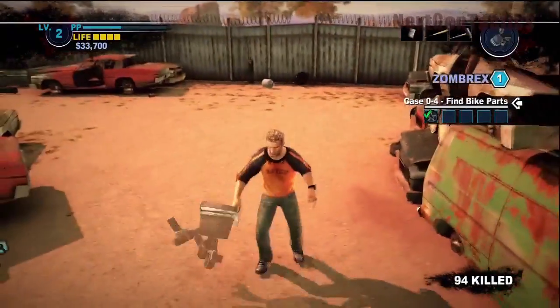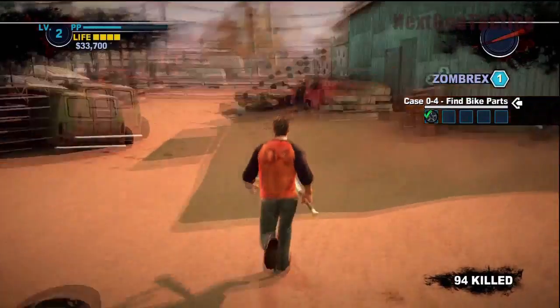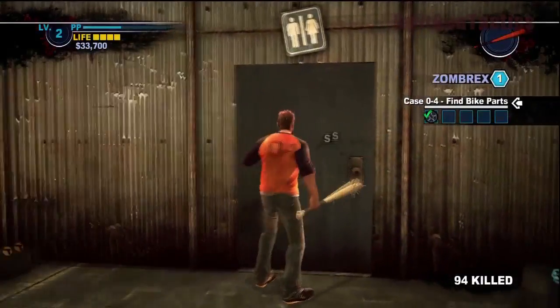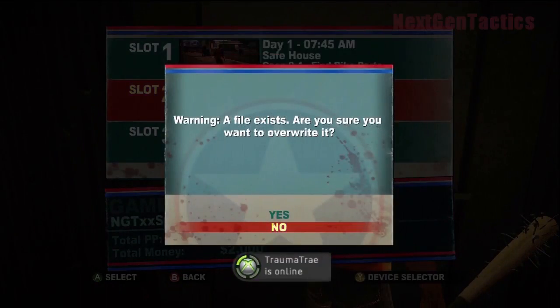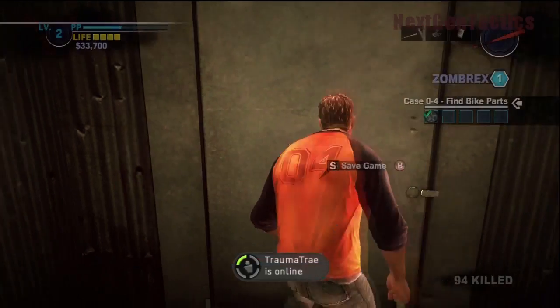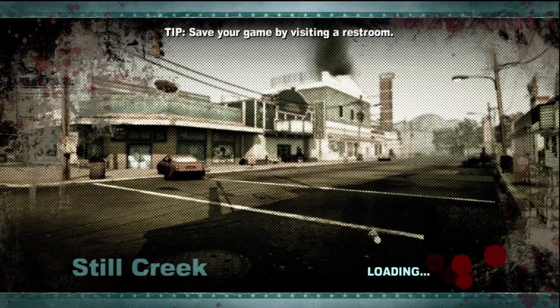We're going to go grab the sledgehammer. We've got a few weapons: the bat, the sledgehammer, and the bucket — but the bucket's not very useful. We're going to save here too — take a restroom break and save the game. Excellent. Now let's go back out in the street and see if we can find some more bike parts. You save your game by visiting a restroom — well, we just did that.